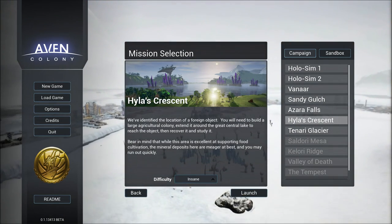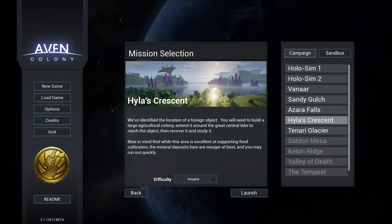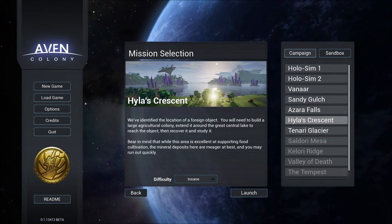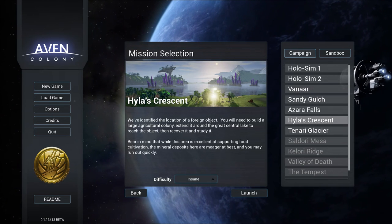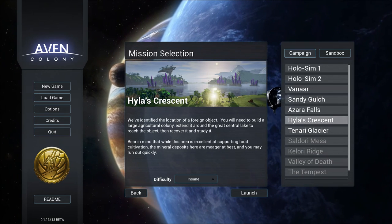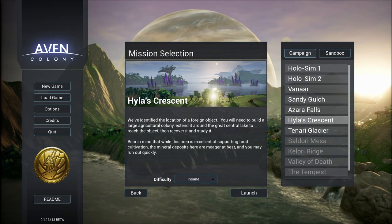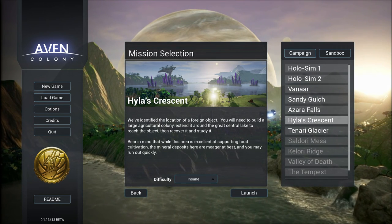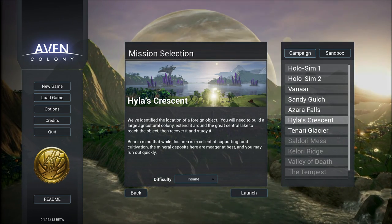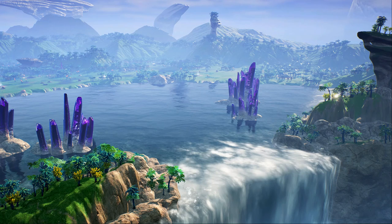This area supports a vast amount of cultivation but the mineral deposits are meager at best. Right off the bat that tells me we're going to need to build facilities to create more nanites through food, through using the kelko sludge. The best method is to concentrate on getting a research center, and maybe not so many people, because we don't want the population taking too much food — we want those farms going towards the kelko sludge.